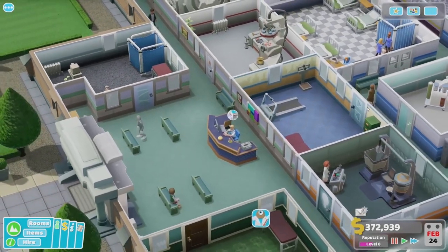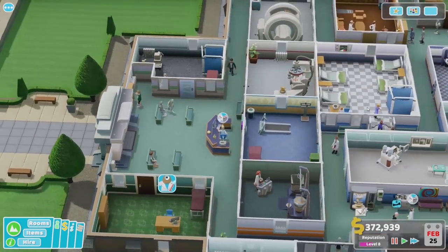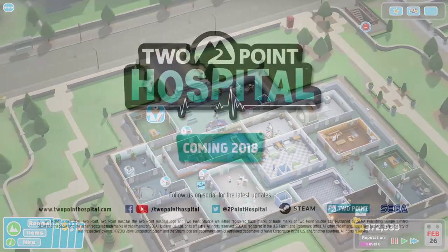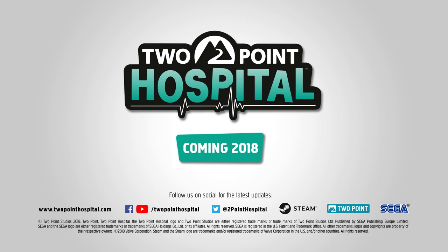So I think that's it as we zoom out — nice little reception area. That's just an example of a small hospital you can build in the game. Thanks very much for listening.